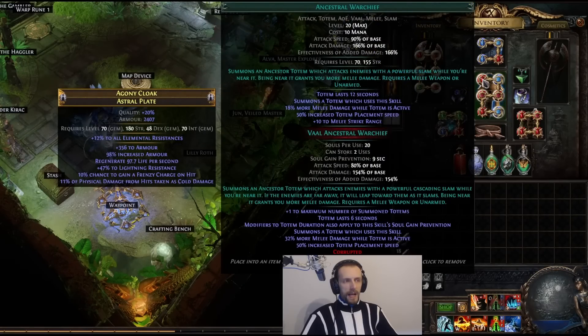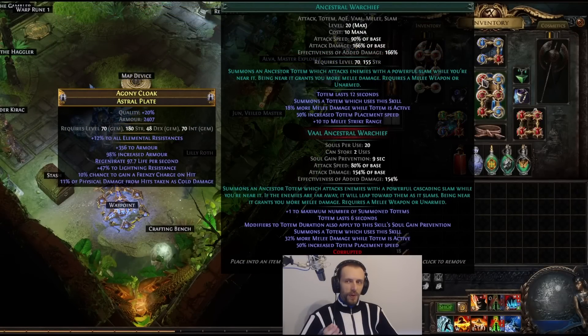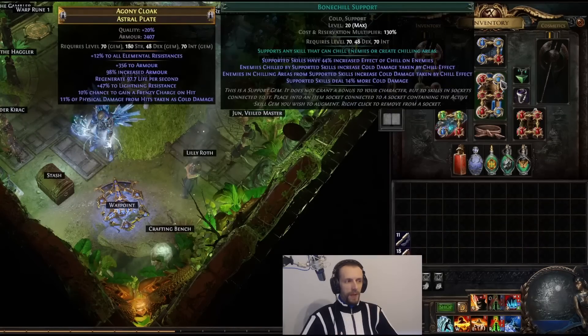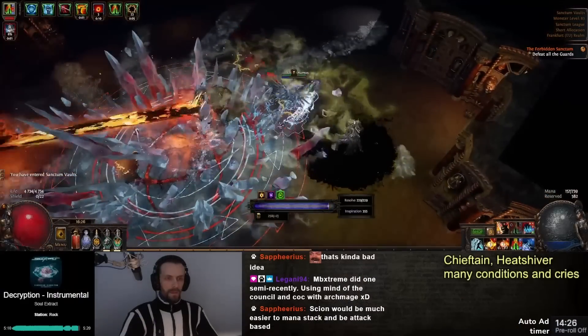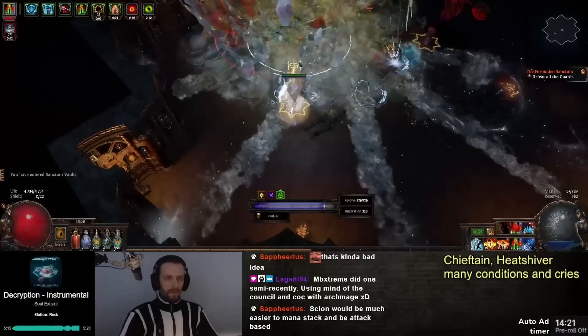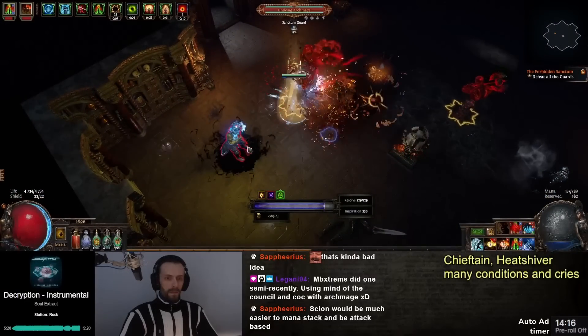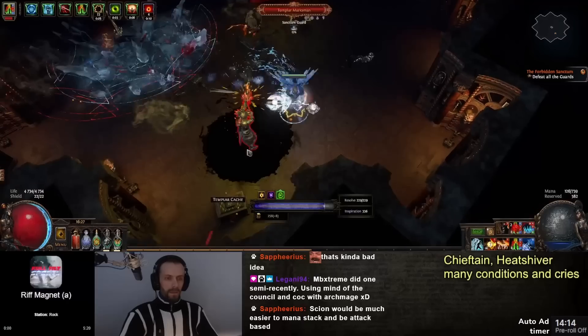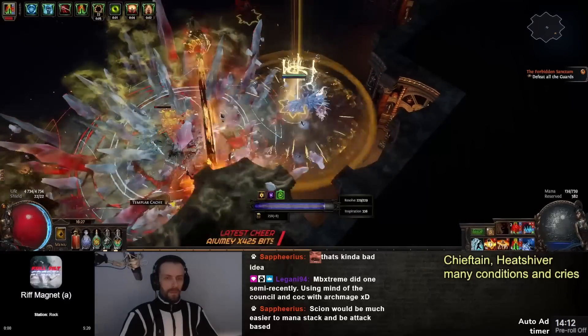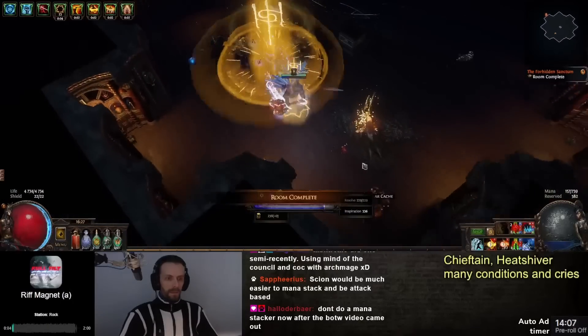I linked Ancestral Warchief with Bone Chill and Combustion. I need to chill strong targets for 30% with Ancestral Warchief for Bone Chill to take full effect. In Path of Building it doesn't distinguish the source of chill — if you add Bone Chill to Ancestral Warchief and enter 30% chill effect, it considers the Warchief as chilling for 30%, which isn't really going to happen since Ancestral Warchief doesn't hit very hard.